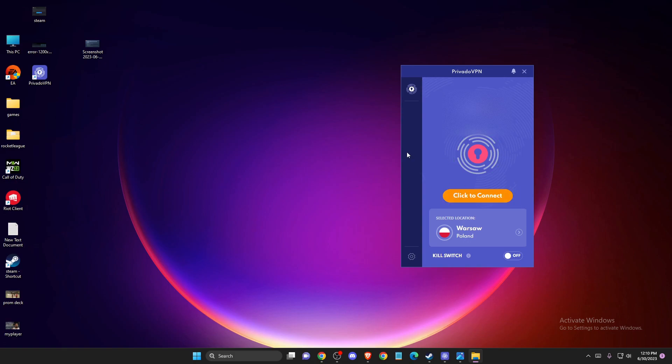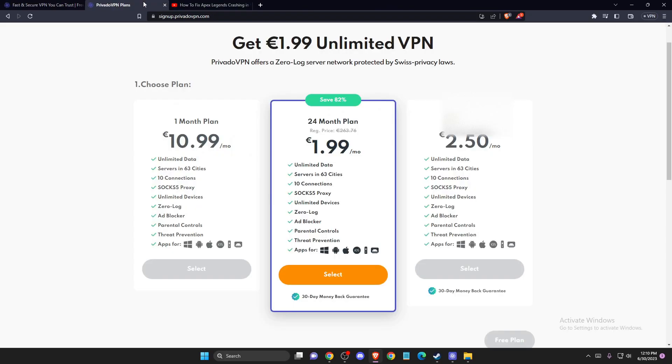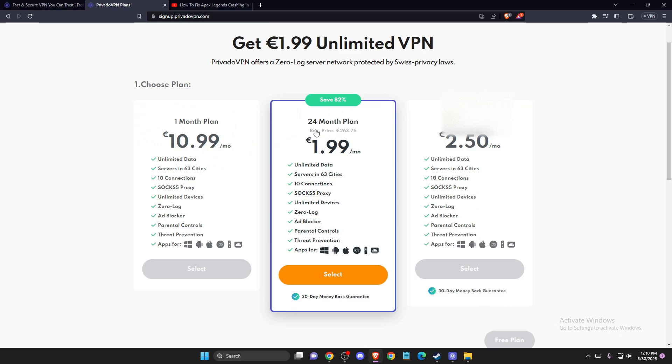For me, the only method that worked is a VPN. So what I did basically — if you want to avoid crashes in Apex Legends, you need to get some sort of VPN. It can be free or paid. I use, as you can see here, Privado VPN.